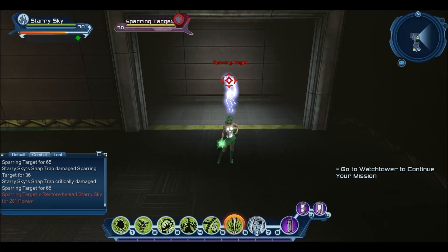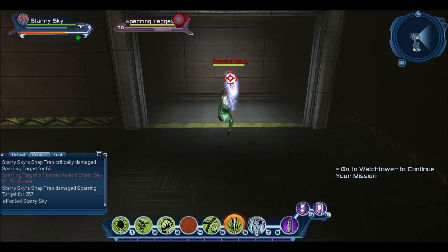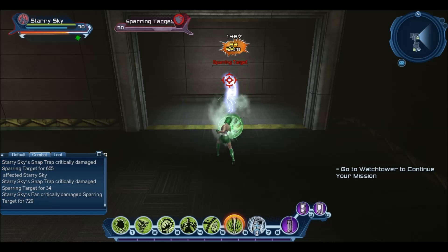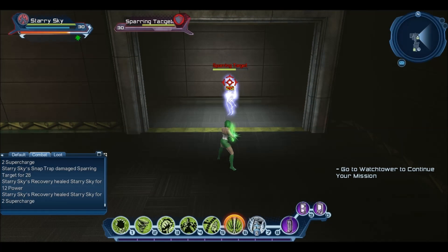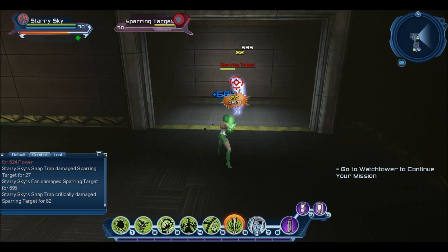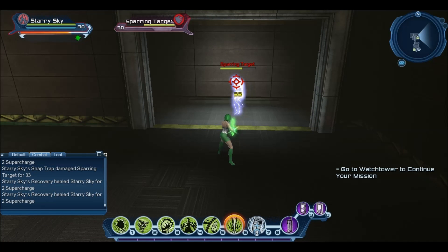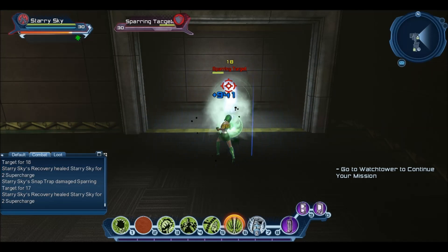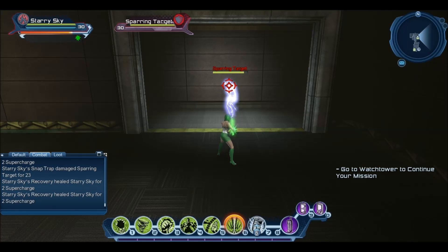Once again: snap trap from the loadout, then tap range to get the fan, then jump to clip the fan. We want to do it a lot faster so we don't really see the animation — snap trap, tap range, and jump. As you can see there, we only briefly saw the fan, so we clipped it and got the maximum damage out of it as fast as we could. Then we jump and instantly press fan from the loadout — snap trap, fan, jump, fan — and that will give us a double fan straight away.